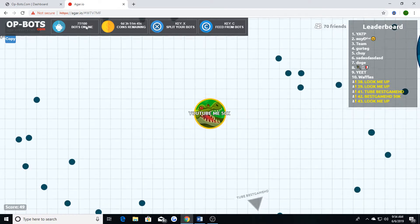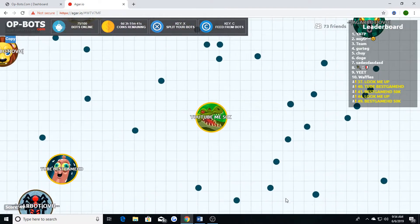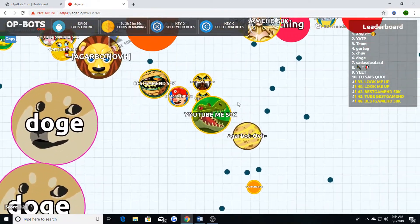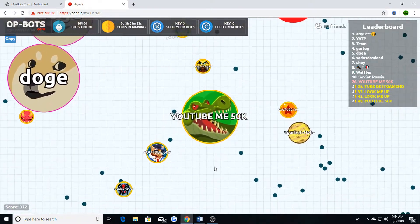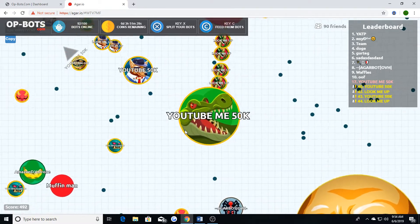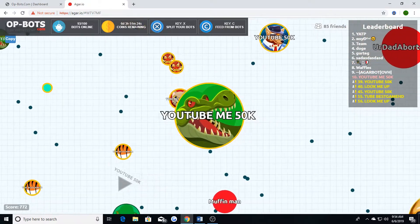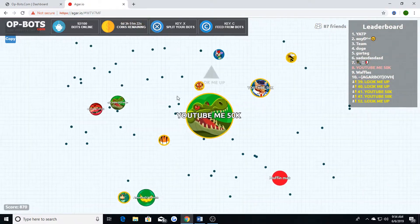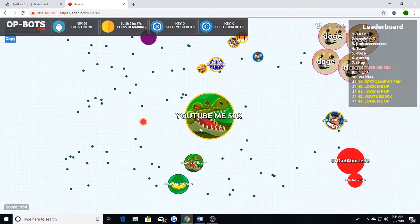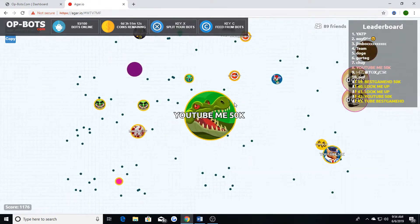Once your bots get to around 100 — or whatever the limit is for your plan — that's when they start coming after you. I'm at 70 so they're already coming. I can split and let them all come to me. This is a legit website and the bots work fine — I don't see anything wrong with them honestly.